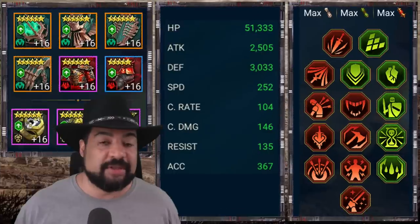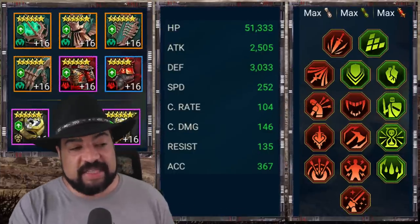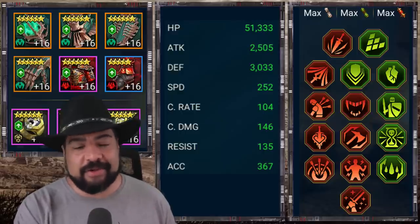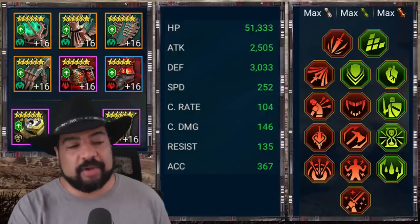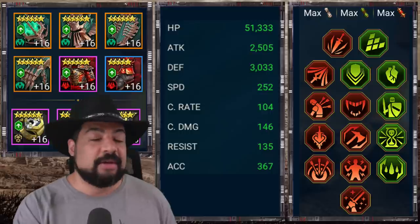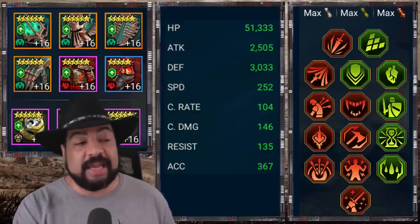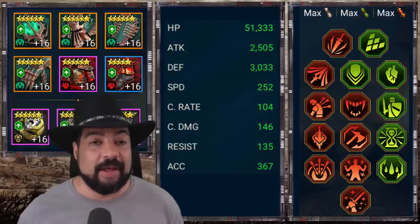Moving to Geomancer, obviously the major damage dealer for this team. He's got 250 speed and 360 accuracy — I have him built for Hydra, which works at Brutal difficulty. At the higher difficulties of Iron Twin, this isn't enough; I really need to bump accuracy up closer to 400 or 450, even with the increased accuracy buff. I'm not quite there yet, but he has solid HP and solid defense, which help keep him alive.